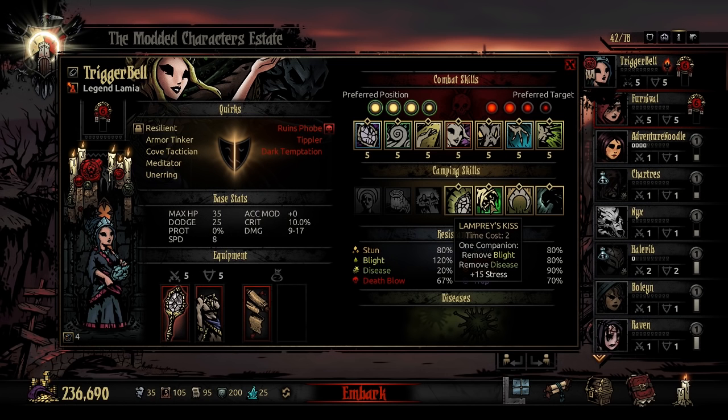Typically think about the Plague Doctor being the only class with a camp skill where you can just remove a disease from somebody. Otherwise, you've got to pay a decent amount of money in a sanitarium to do that and sit out a week. So this has great utility, it's really affordable, and definitely a nice take-along.